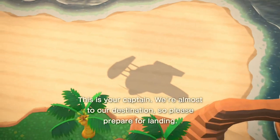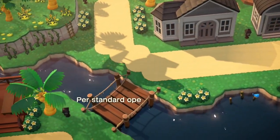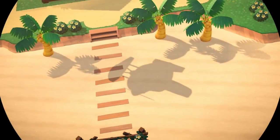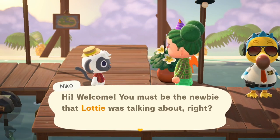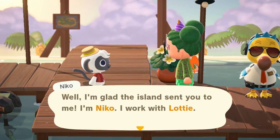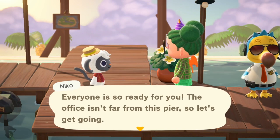This is your captain. We're almost to our destination, so please prepare for landing. Return your seats to the upright positions and make sure your seat belts are securely fastened. Hi and welcome! You must be the newbie that Loti was talking about, right? That's right. Well, I'm glad the island sent you to me. I'm Nico — I work with Loti. Everyone is ready for you. The office isn't far from this pier, so let's get going.